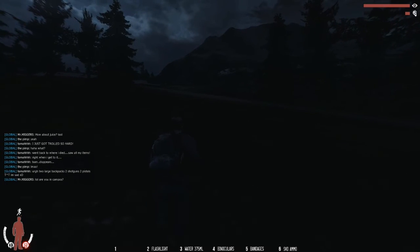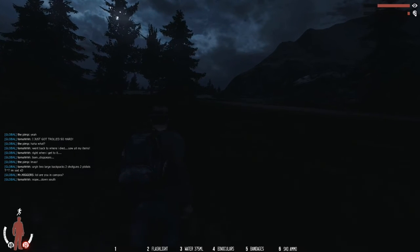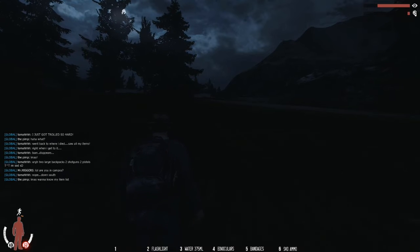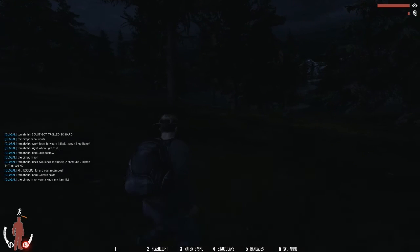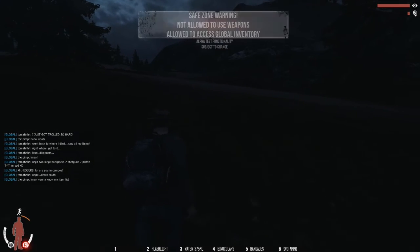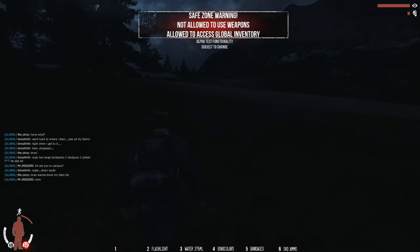Let's get closer to the road. So once I get within range, a big message is going to pop up on my screen telling me that I'm in a safe zone, which means I can't attack, no one can attack me, you're safe, no zombies spawn here. There you go — safe zone warning. Not allowed to use weapons. Not allowed to access global inventory.